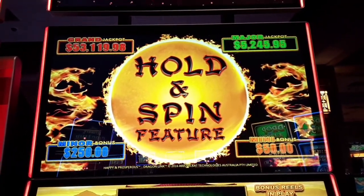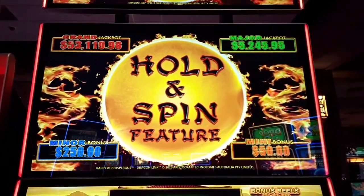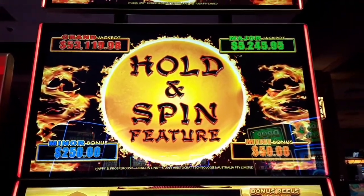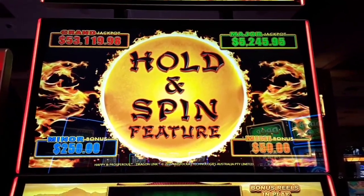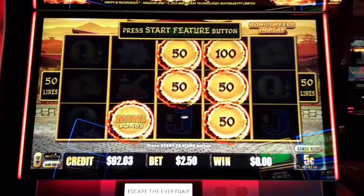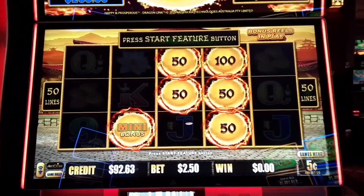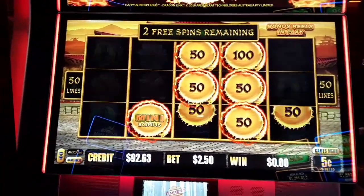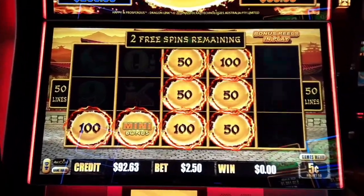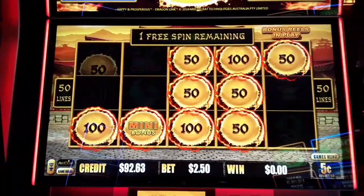We've got a $53,119 grand, a $5,245 major — somebody just hit this. We were by here about 10 minutes ago and it was over $6,000. We got a mini at $50 which we already have on the board, and a $250 minor. I am playing here today at Hartford Four Winds, playing $250 a bet. Let's capitalize on it guys, let's get something grand! It's five times everything on the screen. Drop me a minor or a major — that would be great. Even a $5 ball — $12.50. How about anything at this point?